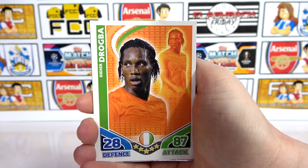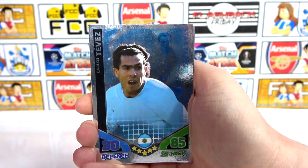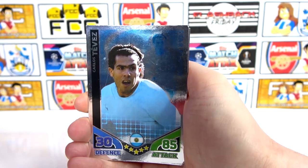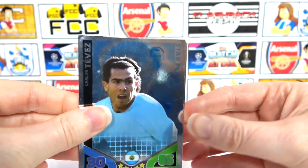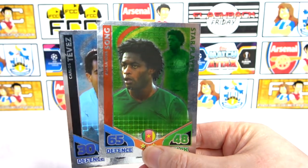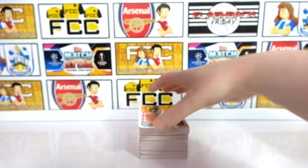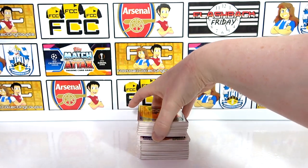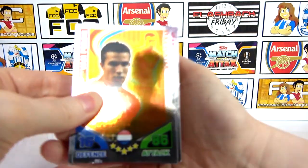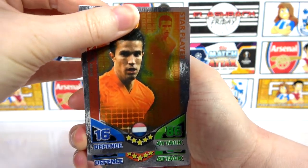Van Persie, Drogba — did we have him already? I'm not actually sure on that one to be honest, but it's still cool anyway. I think we had a few duplicates. Yeah, Tevis. Star Player. This is a collection that we opened in a tin on our Flashback Friday. Alex Son — nice, so he actually has the shiny. I wonder if we've got his base in here as well, that'd be cool. He's a star player though so maybe not. We have Van Persie star player — awesome.